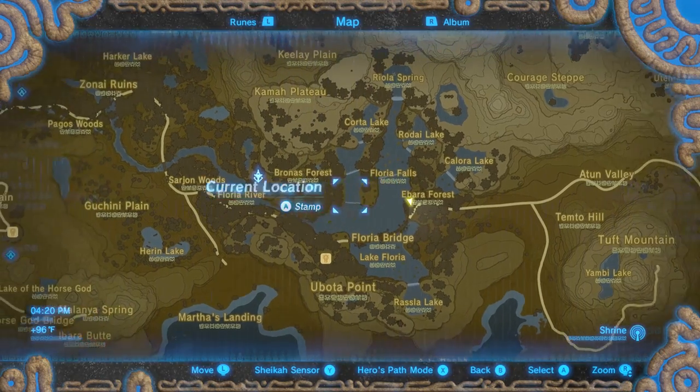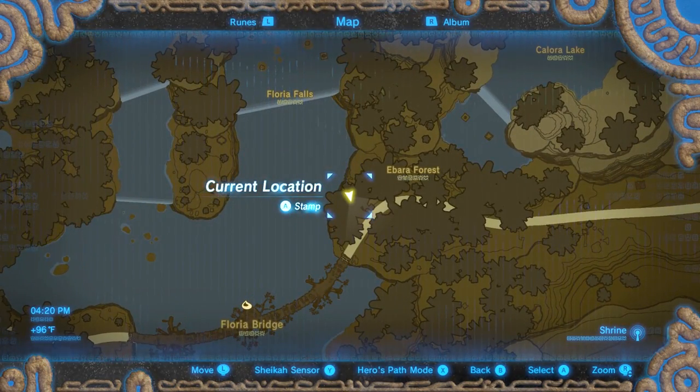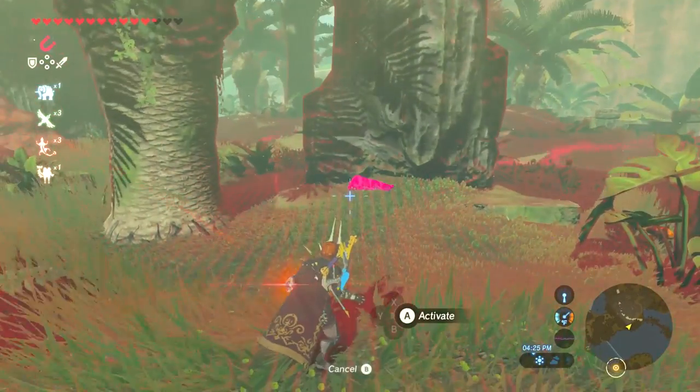The last piece is to the east of the Floria Bridge. You can go back to the Farron Tower or you might have a shrine that's closer. Get there, and then find one of these broken bird statues. Use your magnet again — there it is, pull it out.